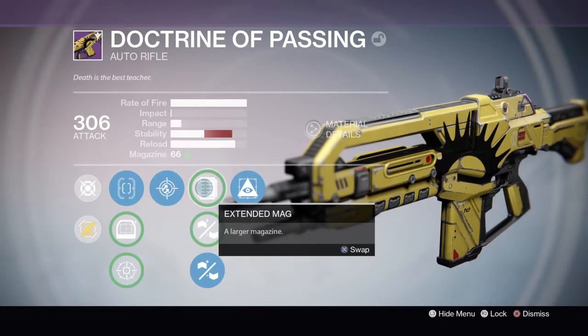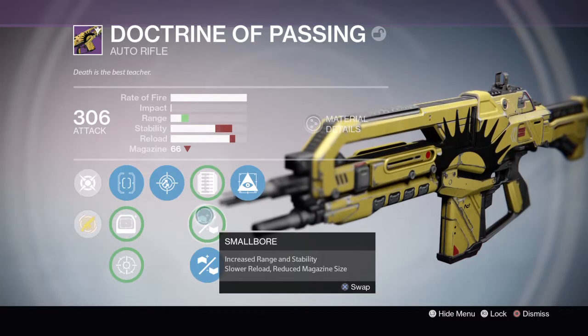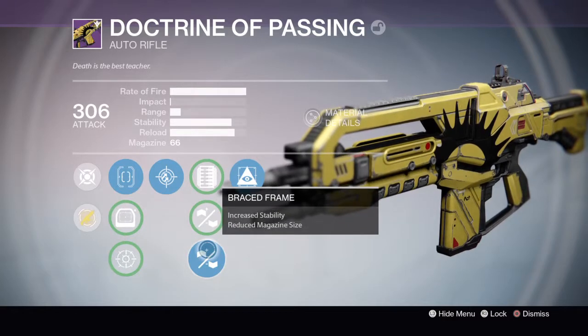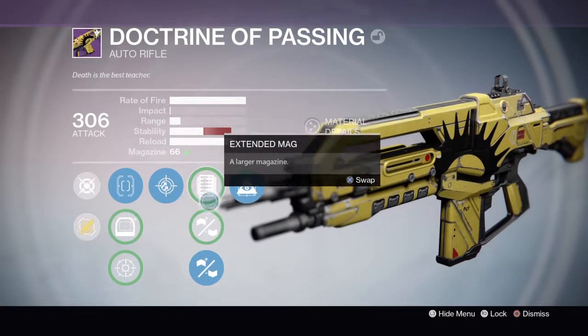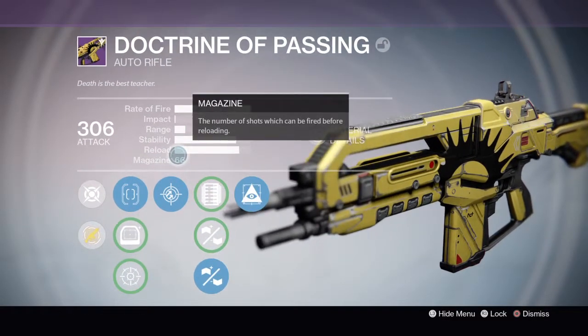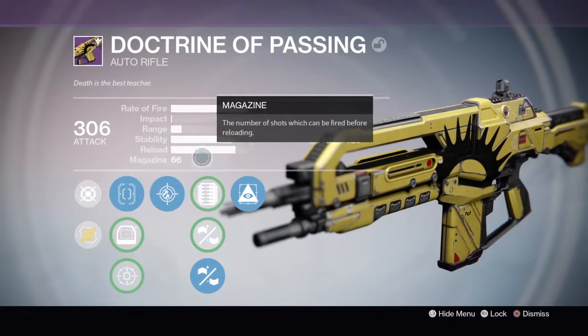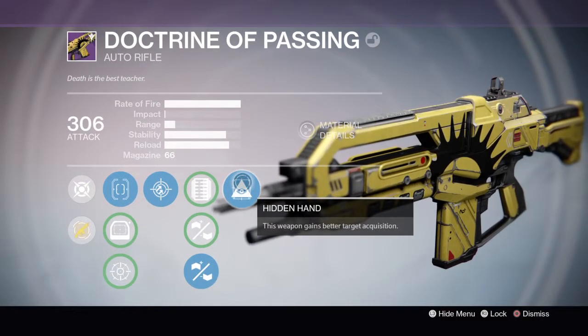We have increased range and stability but slower reload and reduced magazine size, and then we have increased stability with reduced magazine size. As you can see it adds about an extra quarter of stability, and the magazine size is still 66, so that's still great. We finally have Hidden Hand — this weapon gains better target acquisition.